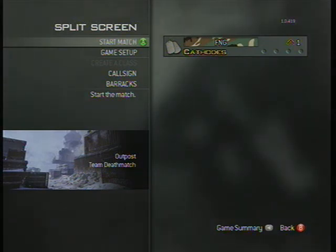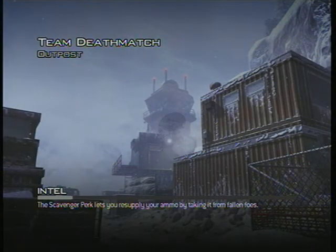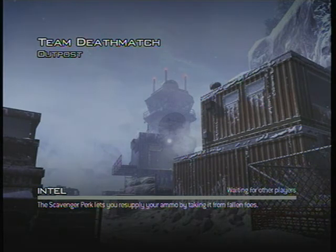What's up guys, Caitlitz here. I'm gonna be doing a map review of the map Outpost in Modern Warfare 3. This is a fairly large Russian map — or it's a Russian Siberian oil rig, I think.